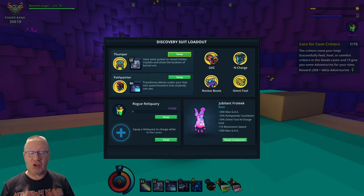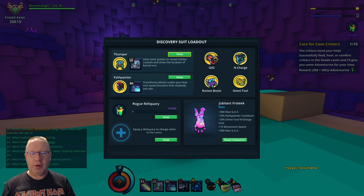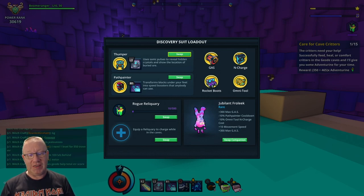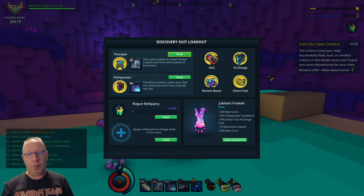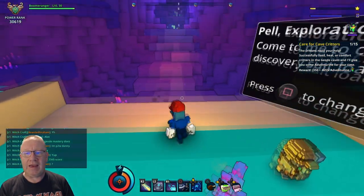So the tourists won't even target you. The next is the Jubilant Frolic — he has got plus 300 to gas, minus 10% to Path Painter cooldown, minus 10 to omni tool charge costs, plus 10 to movement speed, and plus 300 to gas again. He's one of the rare companions but in my opinion the best. I use him because of the Path Painter cooldown — when you get Path Painter to level 10 you become invisible, and with that cooldown reduction you can keep the buff active constantly.